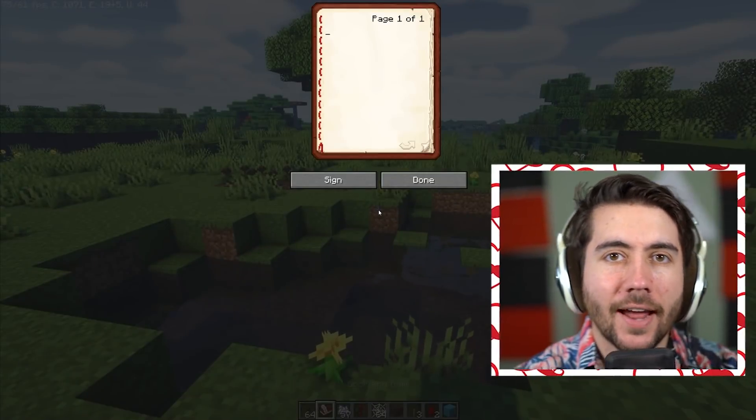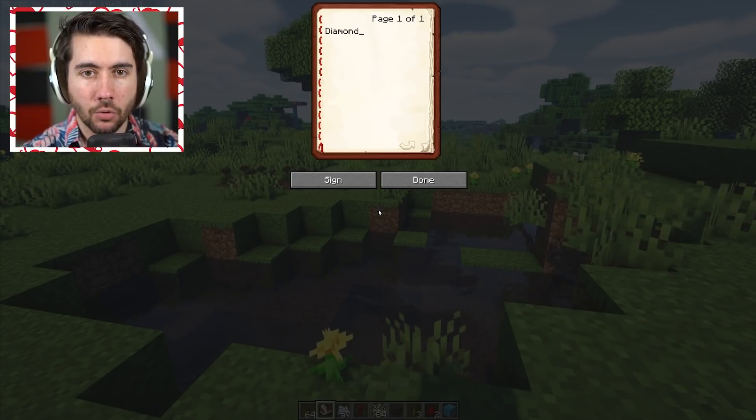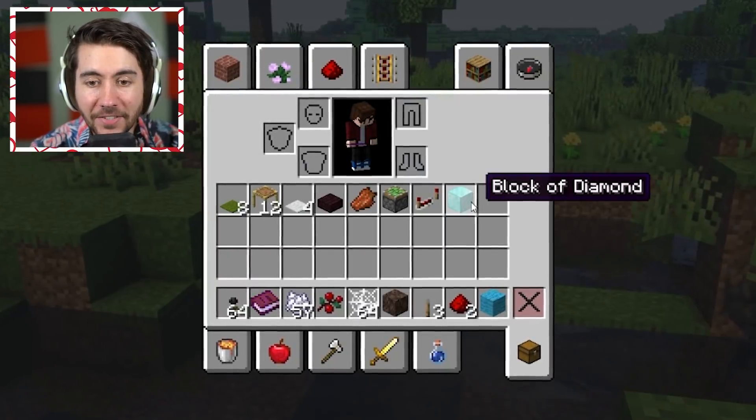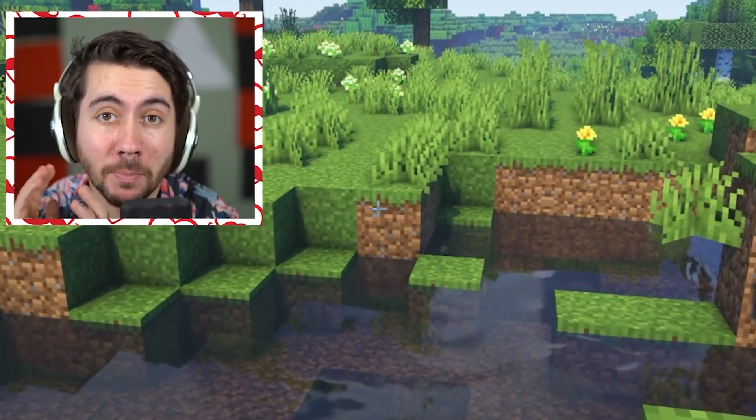This one's pretty cool — you can type whatever you want into books in Minecraft. If I sign this it should just give me a diamond block. There it is — a diamond block just like that. If you want to see an entire episode where we use magic books to beat the game and give you whatever you type into them, click here to watch that video.